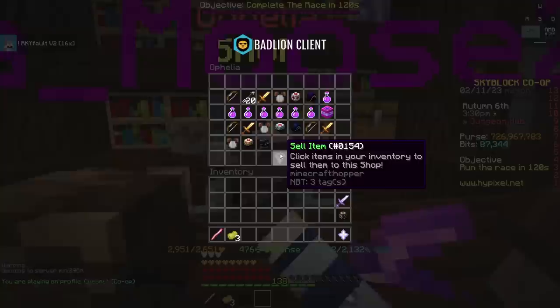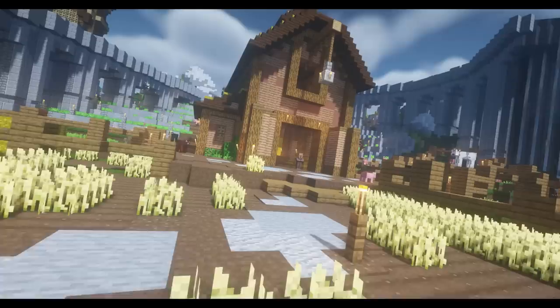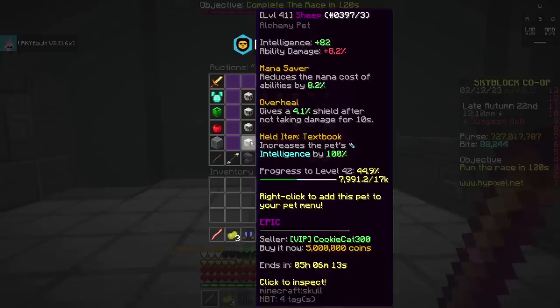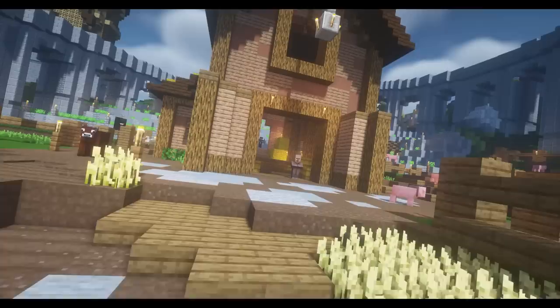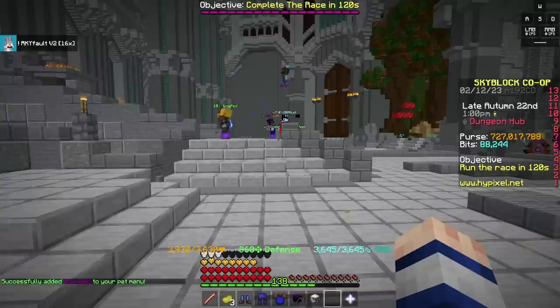For pets, the obvious choice is Sheep — it's the best mage pet for a reasonable price, excluding G-Dragon and E-Dragon. But it's still too expensive for this setup at 5.5 million for an epic level 100, which is over half our budget. So I'm recommending a level 100 epic Guardian pet instead. It gives the same intelligence as a Sheep, its laser ability is pretty slept on for new players, and it only costs 2.6 million coins for a level 100 epic — half the cost of a Sheep.